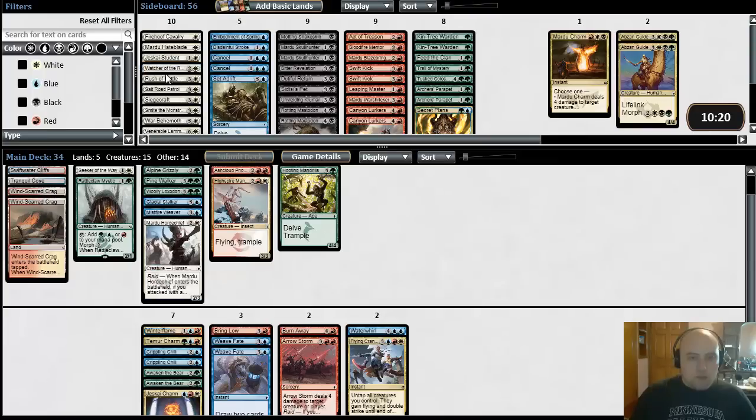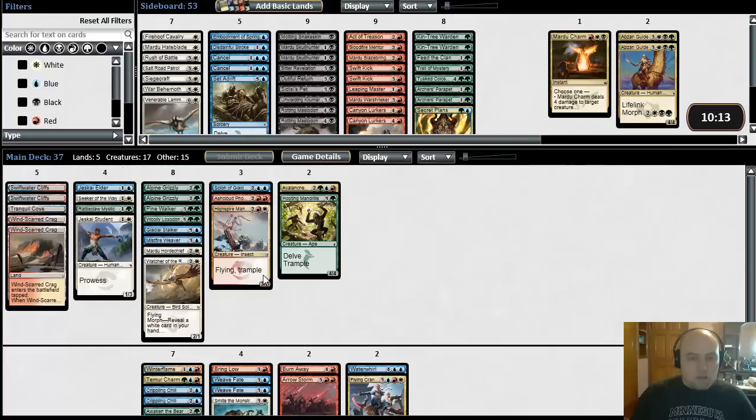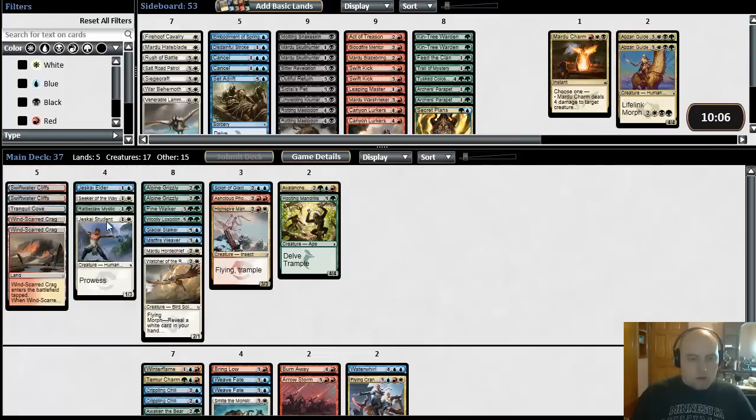We would have Horde Chief, Watcher of the Roost, Jeskai Student, and Smite. Now our curve is a lot better. We still have these Awaken the Bears and things to go with our prowess guys. Maybe Jeskai is the way to go. Maybe this green isn't that great — we don't have any green-producing lands either. We only have nine minutes left. I'm going to try just straight Jeskai. Let's look at just straight Jeskai — maybe it's much better than I thought it was.